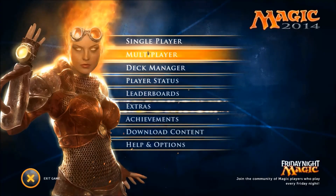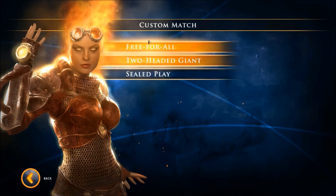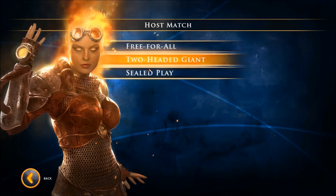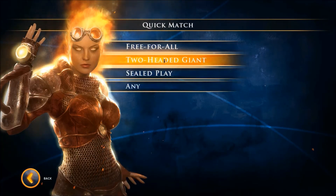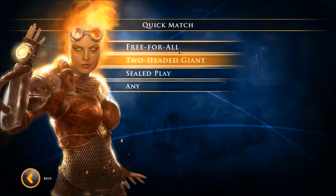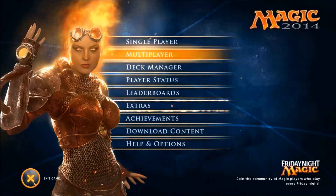Arguably one of the best features a game like this could have is online multiplayer, and this really delivers. Creating a match allows you to make the match type you want and host it, and other people can jump right in. Custom match lets you set up more specific rules, and you have the option of free-for-all, two-headed giant, or sealed play. Quick match lets you pick what kind of match you want and pushes you into someone else's hosted match. I'm not going to do this right now, but I encourage you to pick up this game and try it yourself. If anyone would like to challenge me on Steam, send me a private message and I'm sure we can make it happen.